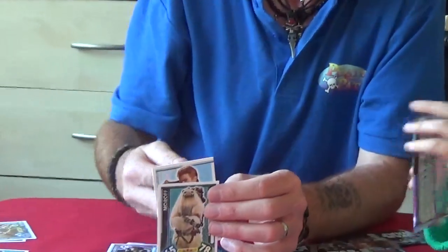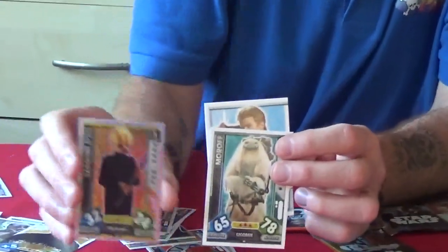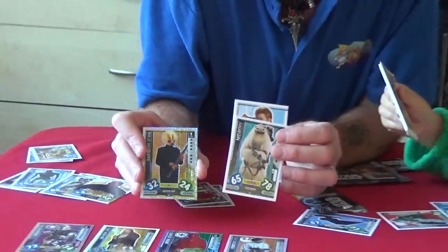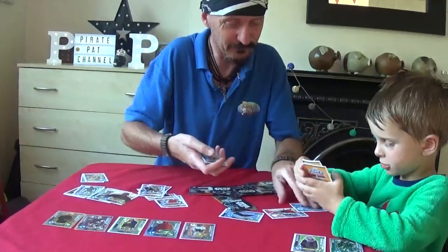Now I've got three. Barkwind Dan. That's a foil card in that one. Look at that one - we've now got three foil cards out of here. We've got some really cool ones in here.